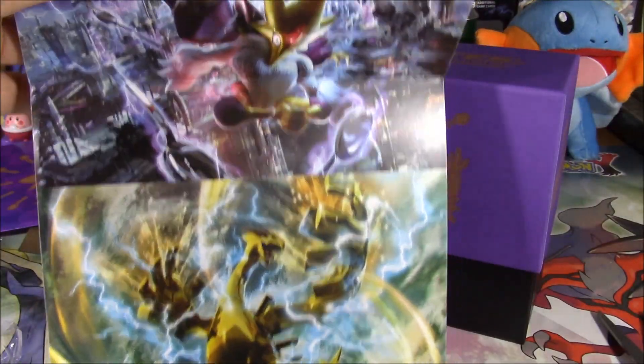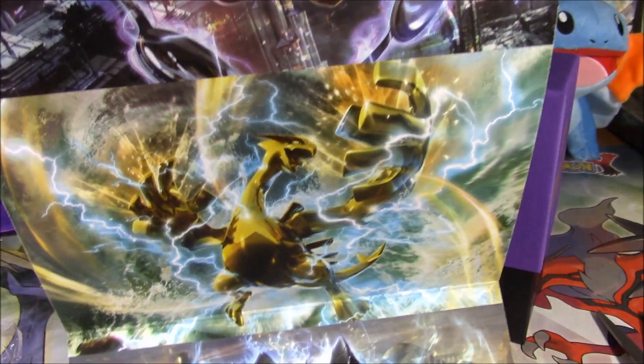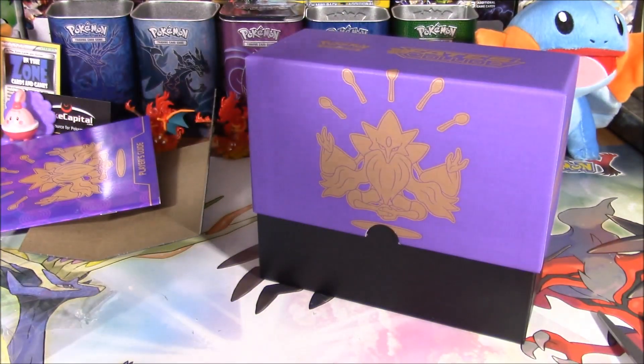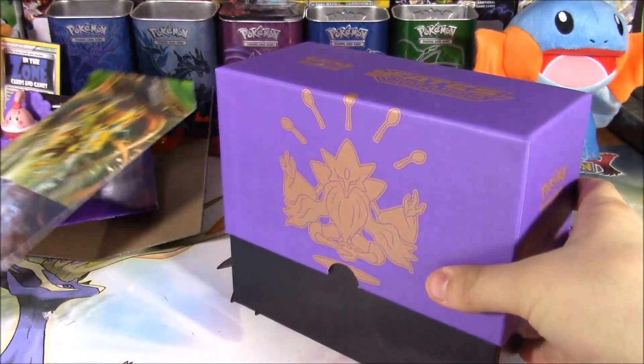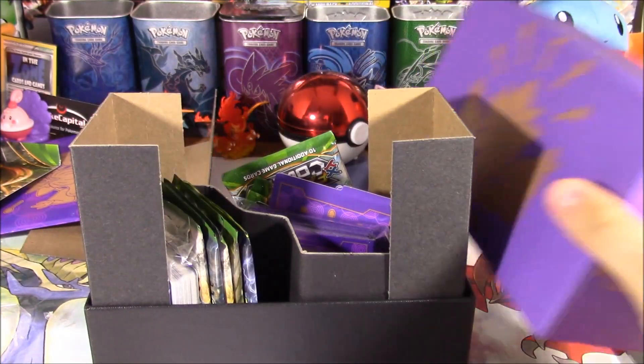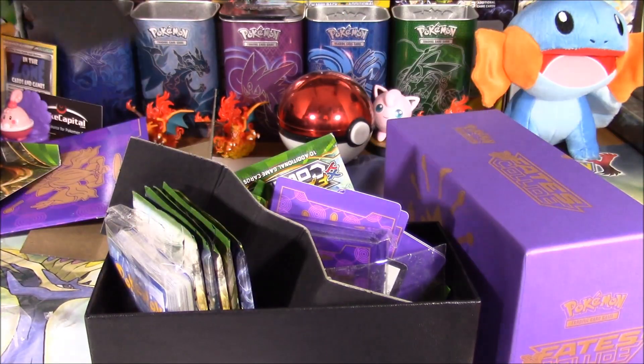It has Goldeneck Plant, Mega Alakazam, Goldeneck Plant, Zygarde — and what does the fox say? The Fox Zero. Star Fox. And Toyah! Into the box. I like the spacers that make the box look bigger than it actually is.